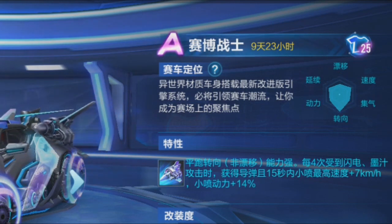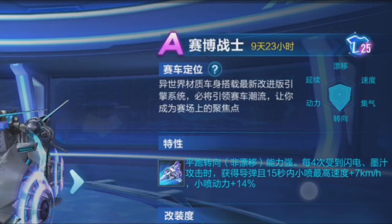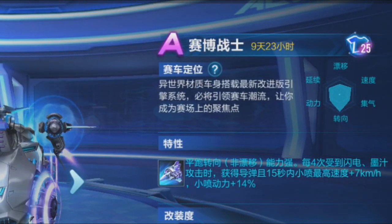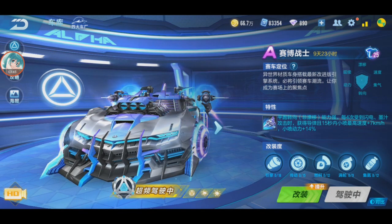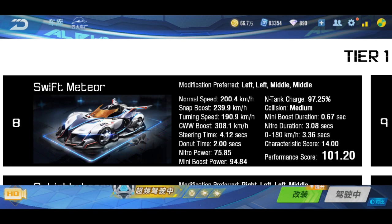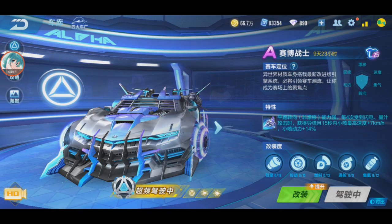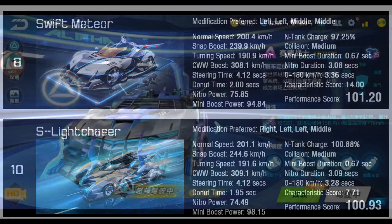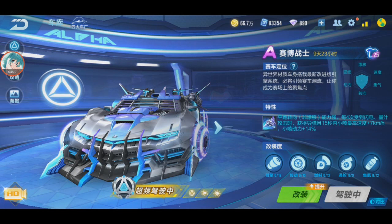That's a long boost — plus 7 km/h for 15 seconds! This ability is definitely for item mode, because four times getting hit by lightning or ink triggers it. That explains why I got rockets — I got hit by both lightning and ink. This car is actually Tier 1 even though it's an item car. Tier 1 ranking: Swim Meteor is number 8, Cyber Warrior is number 9 — just below Swim Meteor but higher than Ice Light Chaser. Even though it's an item car, it's Tier 1, so it's useful for speed as well.